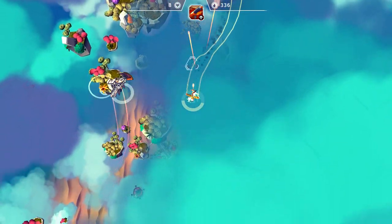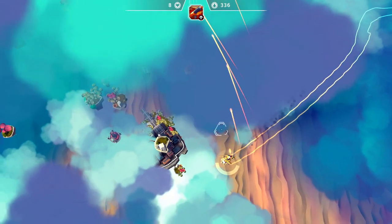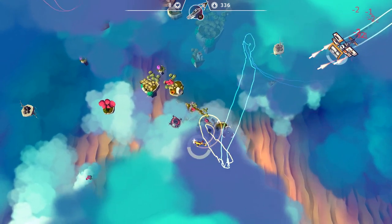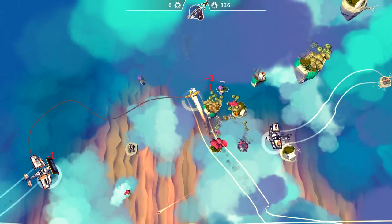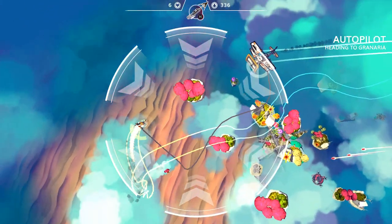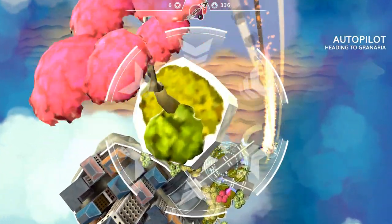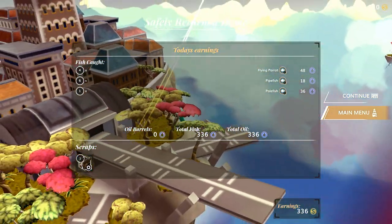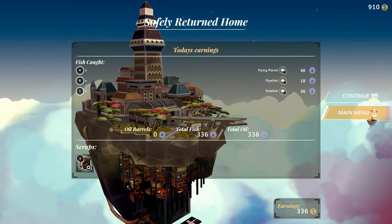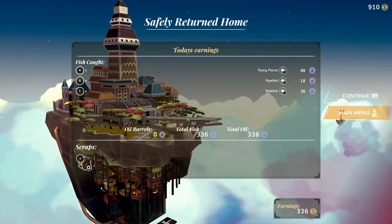There's a monster, this guy's got heat seekers. I would like to get to the next level here. I wonder if there's a new track on each level. Let's try to harpoon his shield — we're going to bring him down with us. We got four flying parrots, six pipefish, one polefish — total oil 336. I guess that's not a bad run.